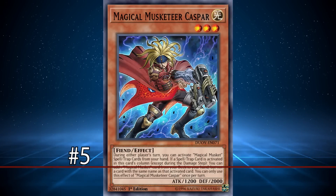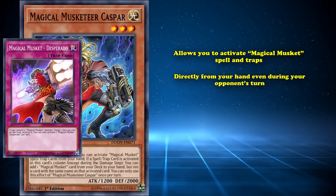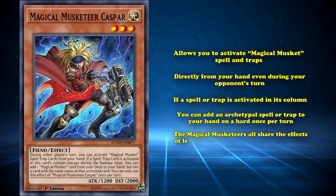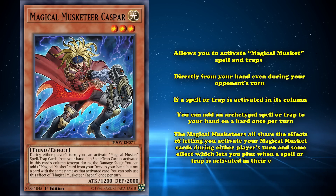Coming to number 5, we have Magical Musketeer Caspar. This is a level 3 Light Fiend monster which allows you to activate Magical Musket spell traps directly from your hand, even during your opponent's turn. Then, if a spell or trap card is activated in its column, you can add an archetypal spell or trap from your deck to your hand on a hard once per turn. The Magical Musketeers all share the effect of letting you activate Magical Musketeer cards during either player's turn, and some effects which let you plus when a spell trap card is activated in their column. Caspar just happens to have the best second effect of all of them.